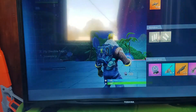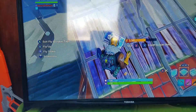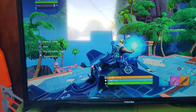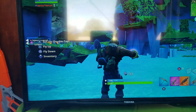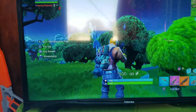Once you're back on the island, organize your guns. Then place a floor down, get in the X4 Stormwing as a passenger, and keep using the Rift-To-Go. You'll end up going into the main island — you'll be underneath it but you won't die because you can fly. Just fly up above the island and you're in. That's how you get into the main island in Fortnite.